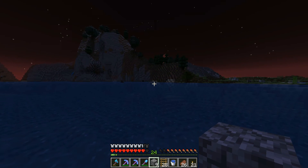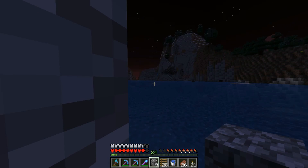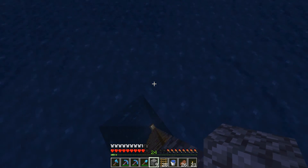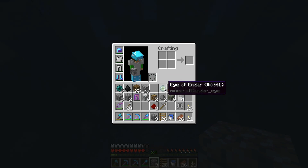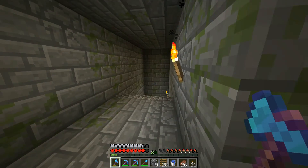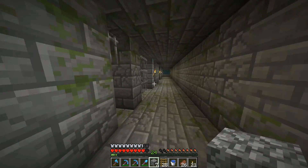Over there, that little patch of land — that's where I dug down and where my eye of ender said go straight down. It may not have been perfectly straight down, but I was right there and it threw towards the island, not back this way. I was pretty sure the eyes of ender would take you to the End portal — and they did, it's right down there.